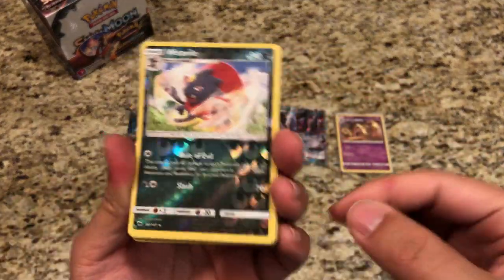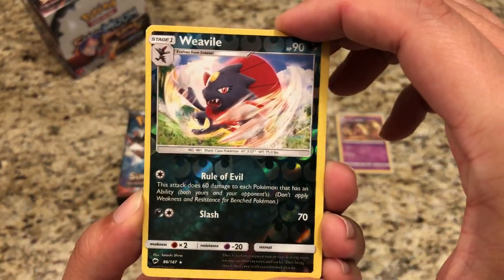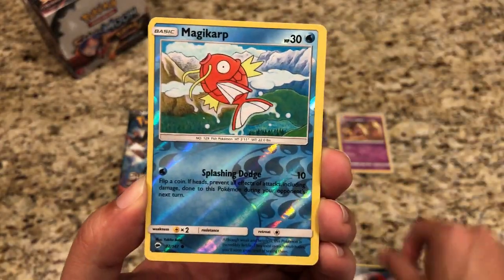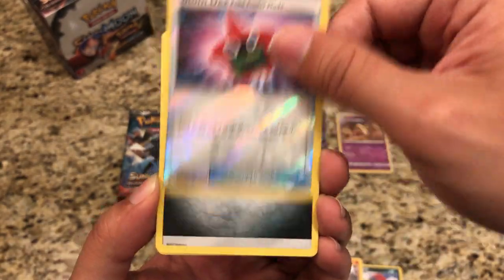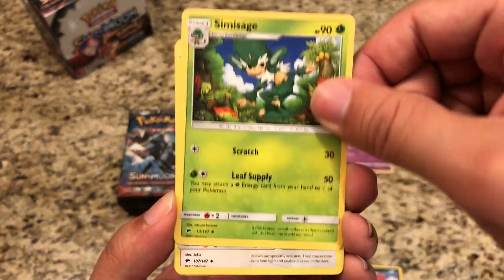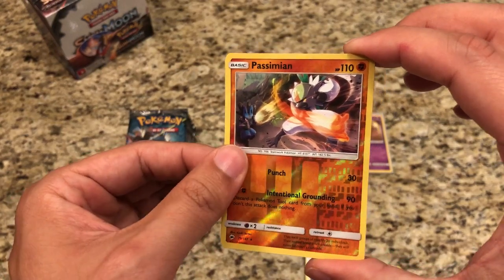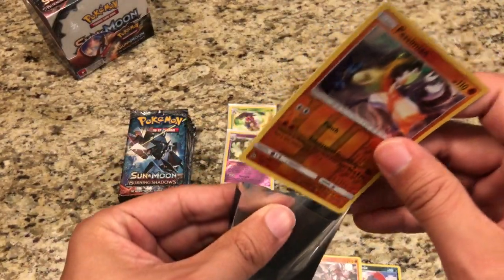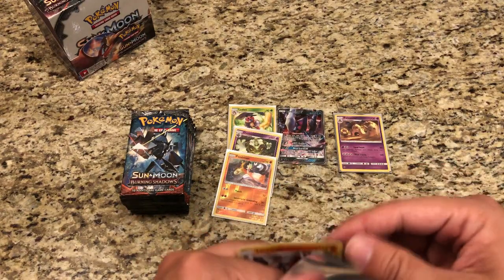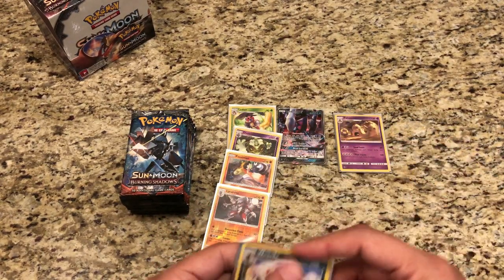Another error pack — look at the Holos on the front. This seems to be like an error box for Burning Shadows. We got a Weavile — great pull, a Rare Reverse Hollow, very nicely centered. Magikarp, Sneasel, Lycanroc, another Rare Reverse Hollow. Rotom Dex, Steel Energy. Simi Sage, Noctowl, Dusclops, Reverse Possimian — that's three Rare Reverse Holos in one pack. The rare is a regular Rare Crabbominable. This is really going well for my Master Set.